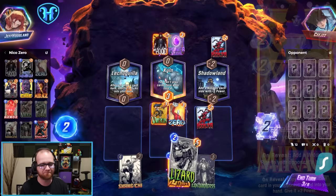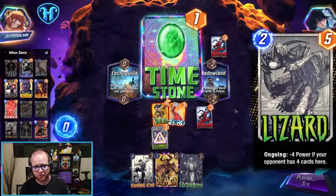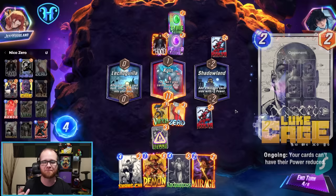The last few slots in this deck get rounded out by a zero sub-package that I've really been liking in a variety of shells. Essentially, this package is its namesake Zero, in tandem with Lizard — who provides 5 power for 2 energy — Typhoid Mary — who provides 10 power for 4 energy — as well as Luke Cage as an additional way to mitigate the downside that those cards bring. Just really efficient stat lines with great ways to mitigate the drawbacks they typically have.